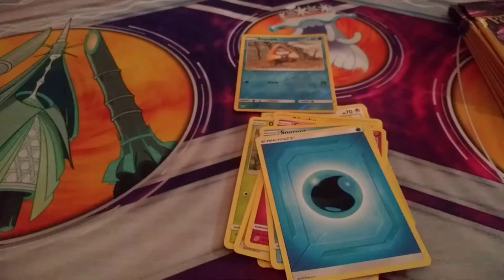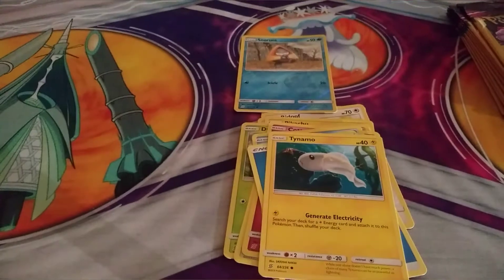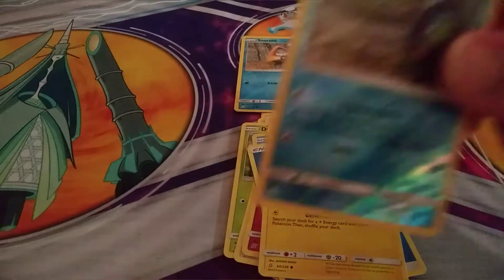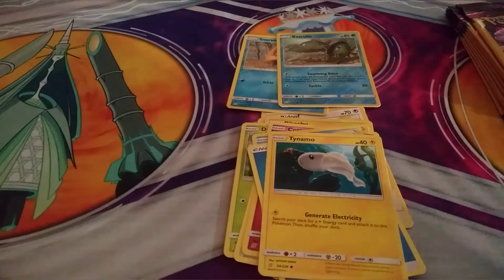I'm gonna try to see if I can at least get one good one out of this. We have Tenamo, we have a Reverse Hollow Basculine, and Yamenga.